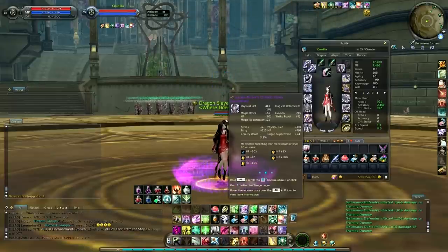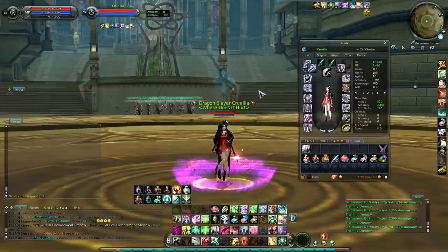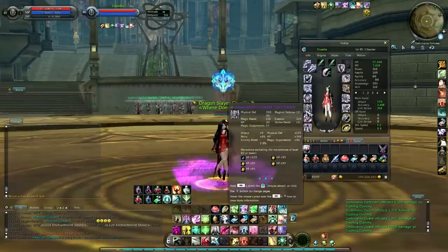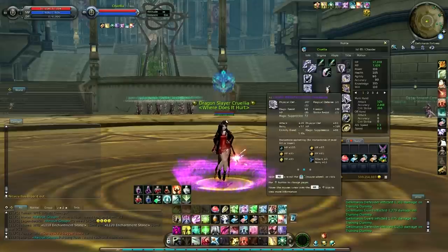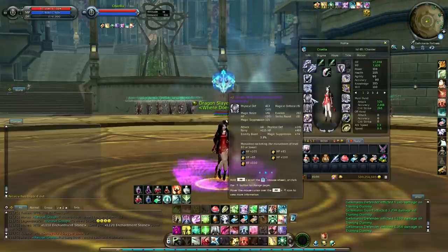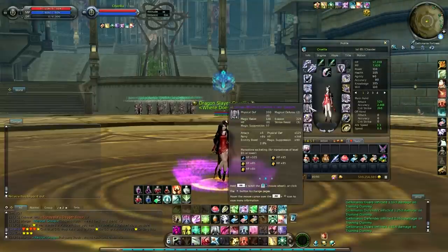You can shoot for about 14k–15k HP if you're going to socket — I have 17.2k but as long as you put in some HP stones you should be alright. I only have HP 100s in two slots out of the entire armor set because they cost a lot of Kina. I found it more efficient to buy HP 85s — it depends on how much money you're willing to spend. You can spend more on HP 105s which are the ancient mana stones, but HP 85s are fine. Just put HP all over the place because you don't want to die.